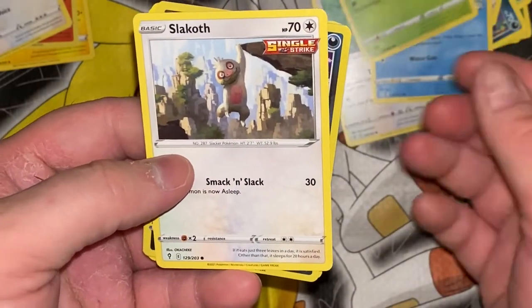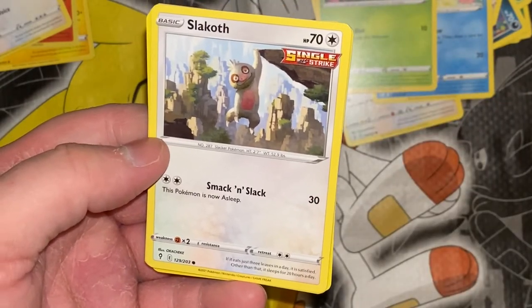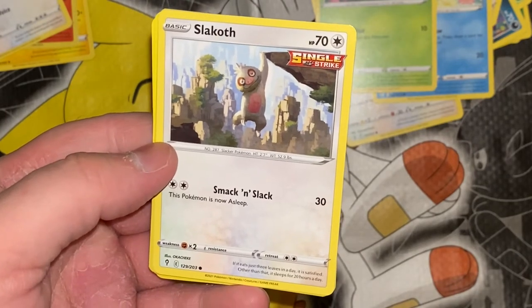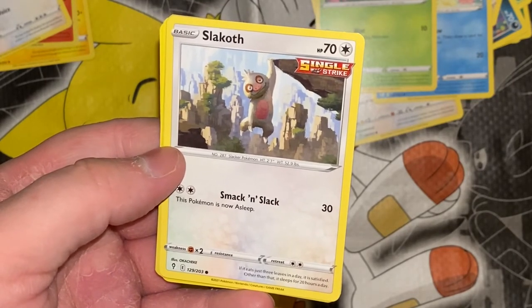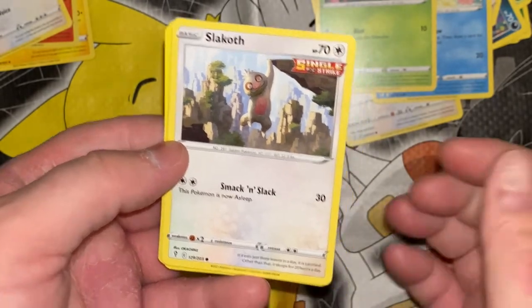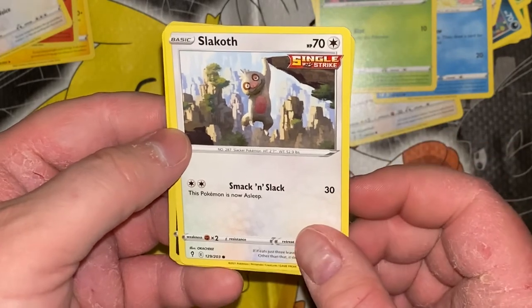Slakoth over here just hanging — committing to doing nothing. Smack and Slack: 30, and then now you're asleep. If it eats just three leaves in a day it is satisfied; other than that, it sleeps for 20 hours a day. So you sleep for 20 hours a day, you're awake for only four, and you eat three leaves — those better be some massive leaves. How are you maintaining your 52.9-pound body?